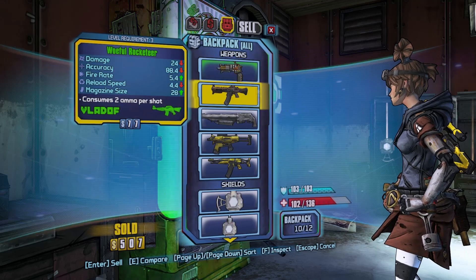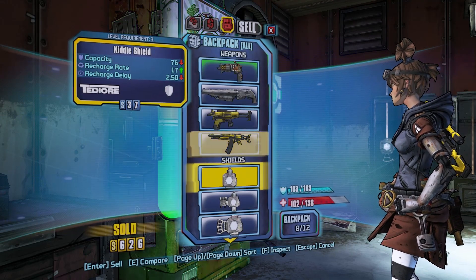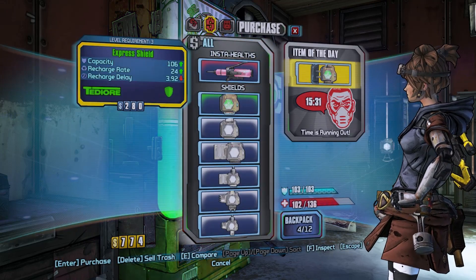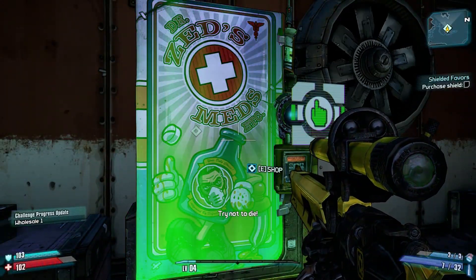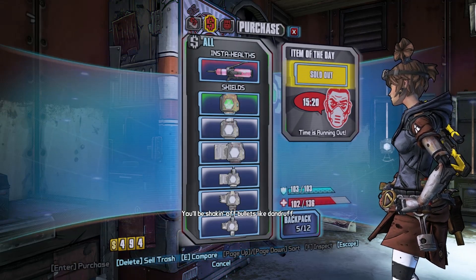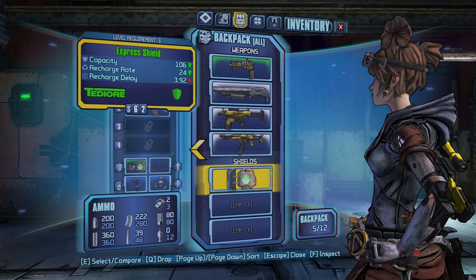I'll sell this one. Shields — lower than what we have. We need none of that. Let's buy something — we gotta purchase a shield. What a shitty side quest. Unless we got our money back — yeah, we got our money back. Never mind. I know the drill — turn in the quest. You think I'm not gonna turn in the quest? I want my money back.